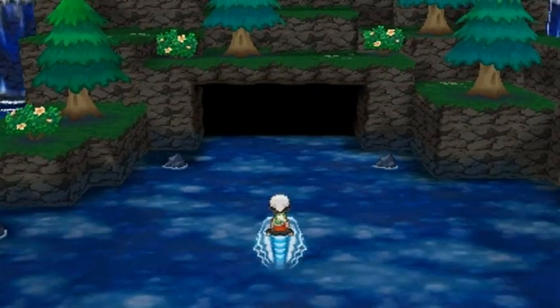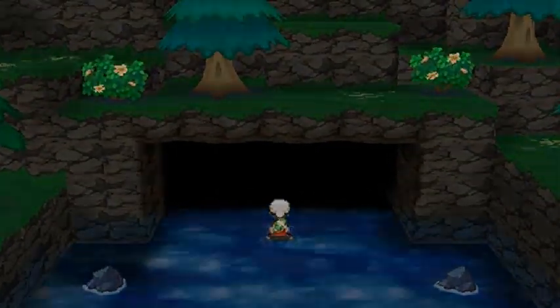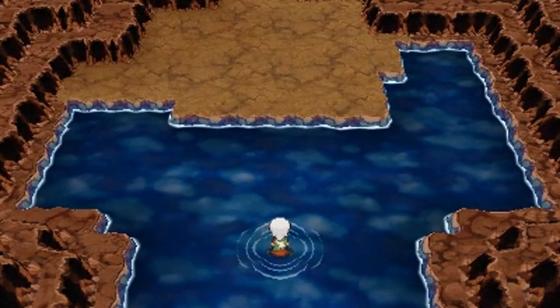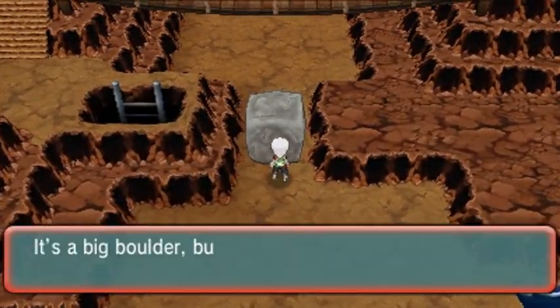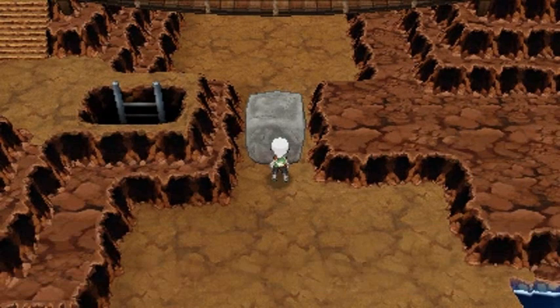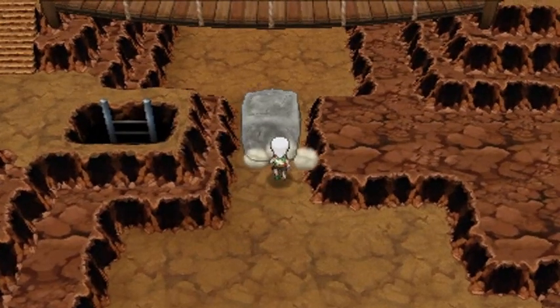Our good old buddy Wally is already here and we're going to be finding him eventually — it's just a matter of when. Like I said, you need a Pokemon with Strength, and we do have that. Let's go Manectric — Strength your way through this whole area!